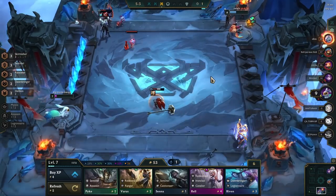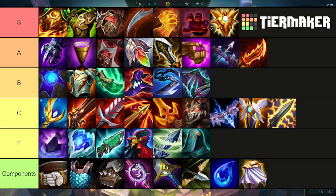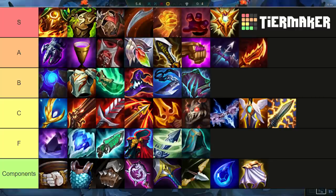Now let's take a look at my personal item slam tier list. This tier list assumes two things: number one, that you're on stage 2, and number two, that you do not know what comp you're playing yet. In general, the way to win the early and mid-game is through a strong frontline, and therefore the majority of the strong early game items are tank items. As you go further down the tier list, items become more specific to certain comps or champions.